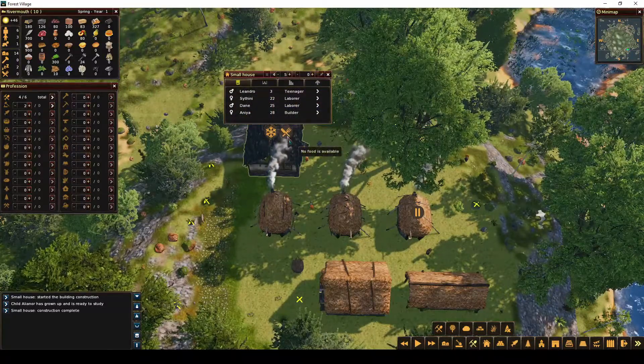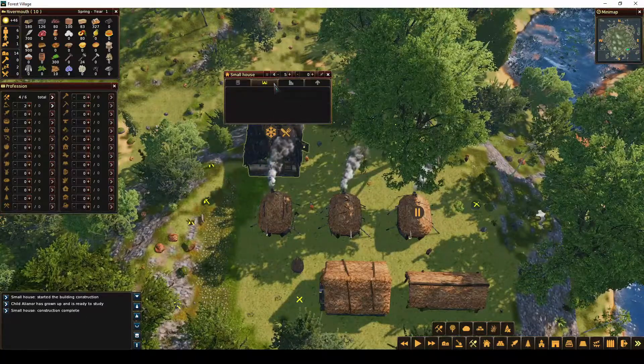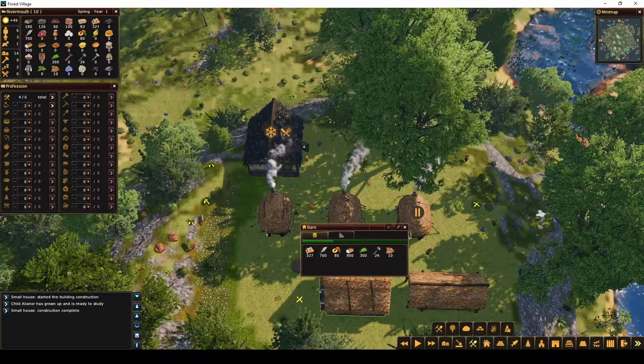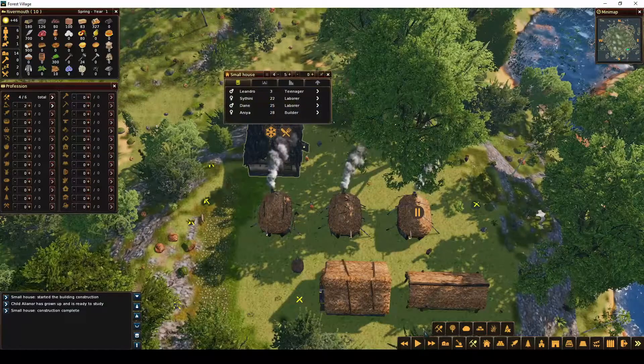This symbol means there's no food in the house, but that's because it just got built. Once I unpause this, they will go over to get some firewood because it's cold, and grab some food so they can eat in there.